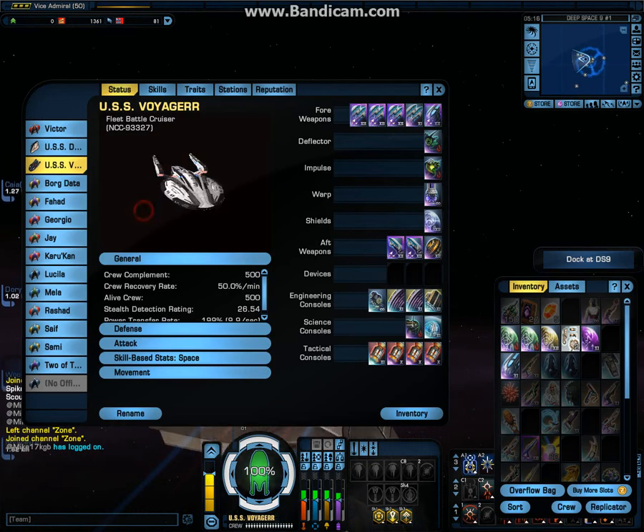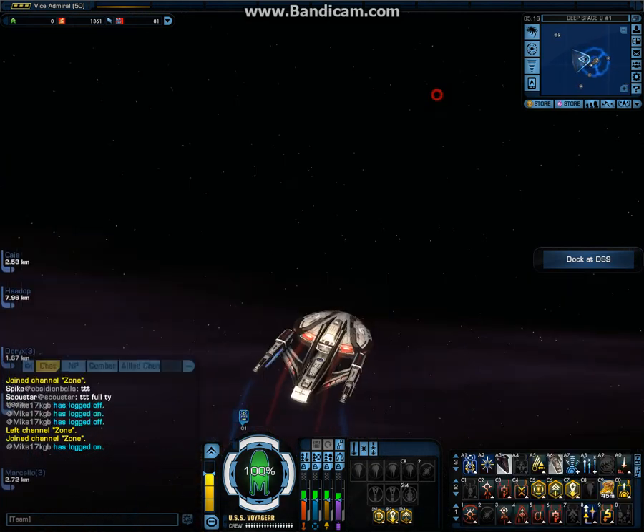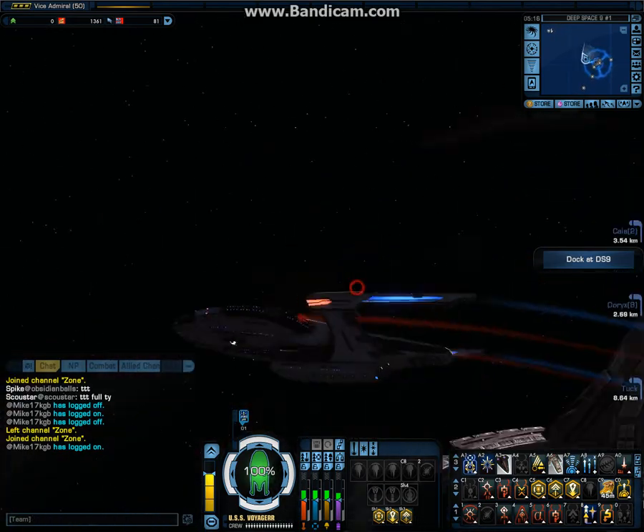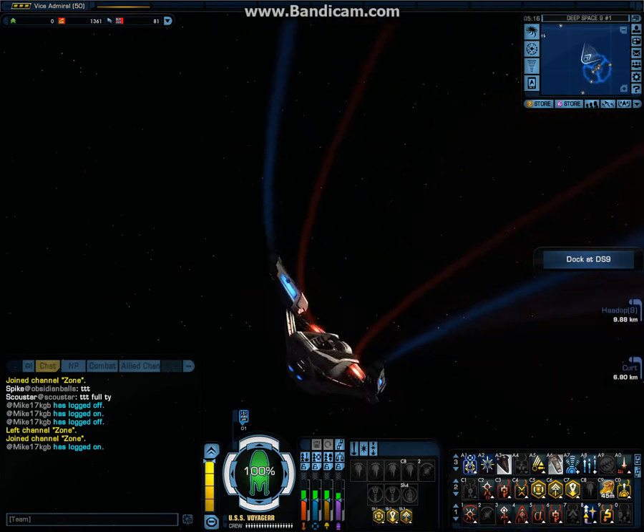It has five fore weapons and three aft. The good thing is it's basically a heavy cruiser, but I move around like an escort, and I can equip cannons — so that's what makes it special.